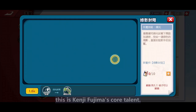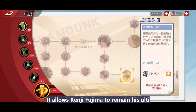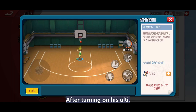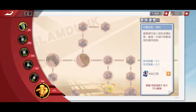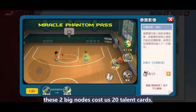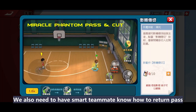Last is his ulti — this is Kenji Fujima's core talent. After turning on his ulti, his blocking range will become great. The next big talent node allows Kenji Fujima to remain in ulti form if he activates his ulti again during the ulti duration, so he can stay in ulti form for the remaining time of the match. After turning on his ulti, he is a totally different level — from blocking, stealing, scoring, and speed. Those three talents that reduce the required energy for his second ulti activation are a must. Almost all the new moves are related to his ulti, so we must level up the ulti first. I will leave the last two big talent nodes for later — these two big nodes cost 20 talent cards, and I prefer to use those cards to upgrade his other scoring moves first. These are skills that can be combined with Quick Catch and Shoot, and we also need smart teammates who know how to return pass after using this Snake Out skill.